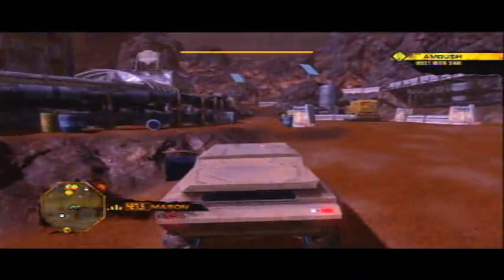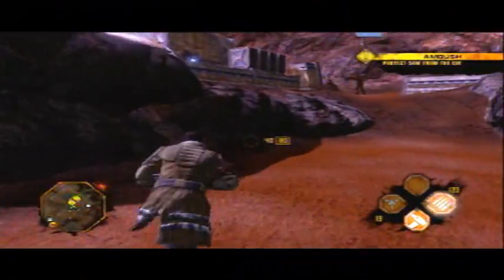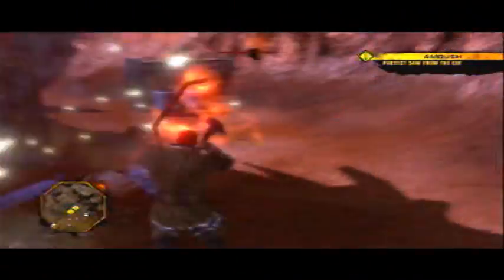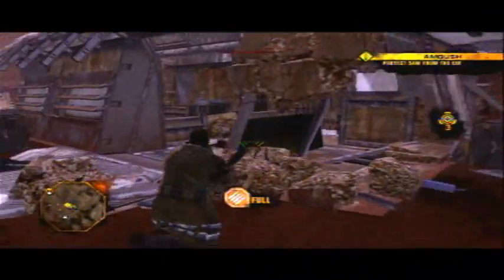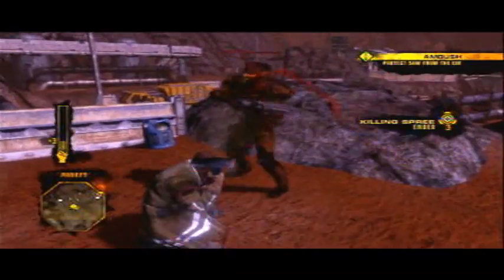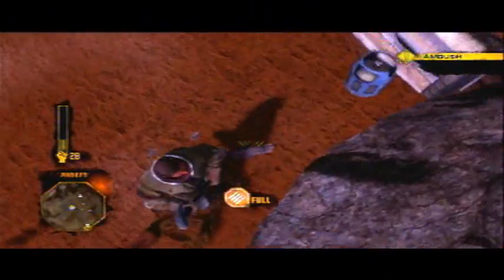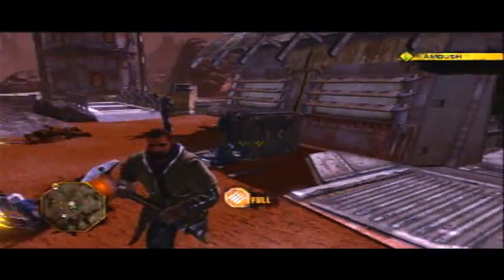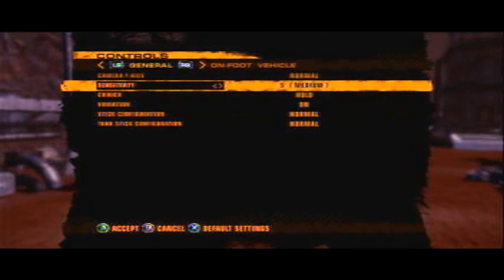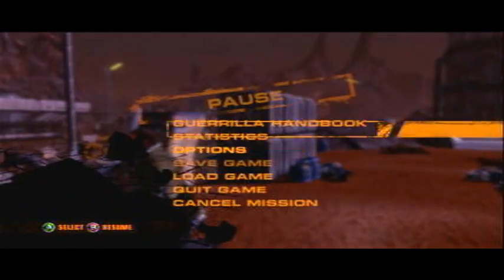Get out of there — big boy's coming. Here we go. Everything's a weapon in this game. Everything. Yes, I did just do that. Maybe I can do the fixed attack controls. Toggle Crouch should be on. Much better.